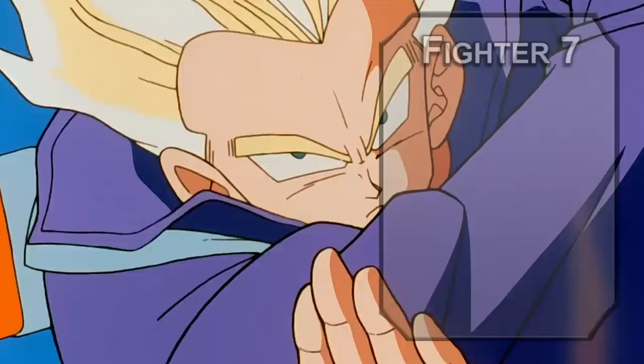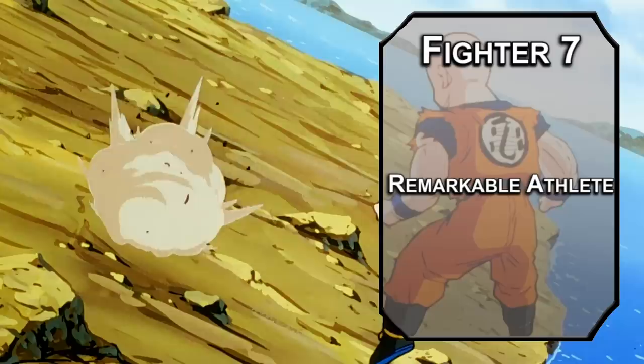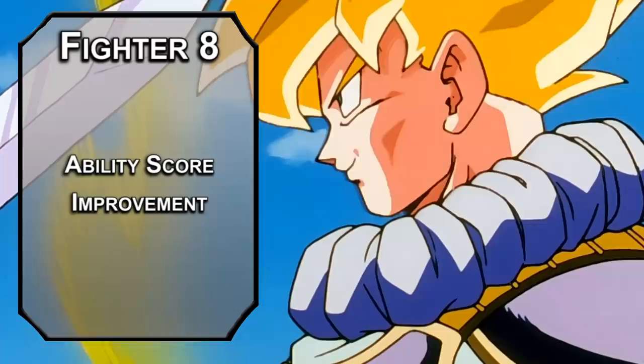7th level Champions get Remarkable Athlete, letting you add half your proficiency bonus to any strength, dexterity, or constitution check you're not proficient with — including initiative rolls, so you'll get even more future jump on everyone you fight. You can also add your strength modifier to the distance of a running long jump. You have three different methods of flight though, so you don't really need this. Our capstone is the 8th level of fighter, for one last ability score improvement — cap off your intelligence modifier so you're just as good at shooting as you are at fighting.